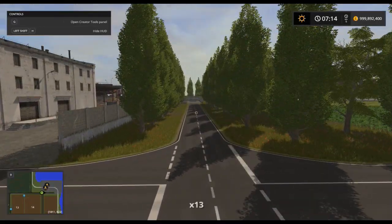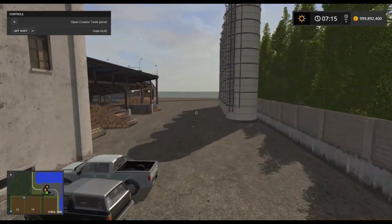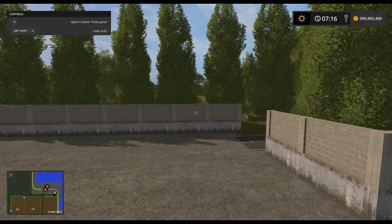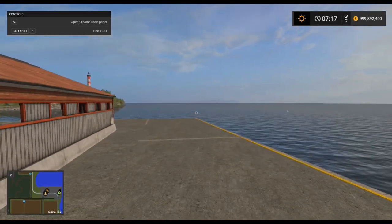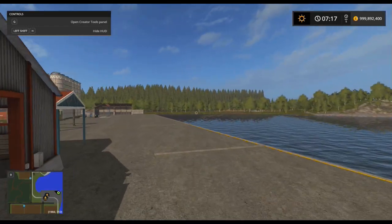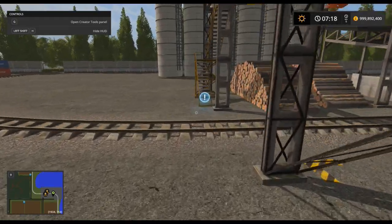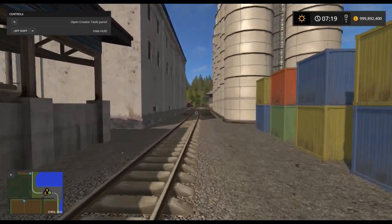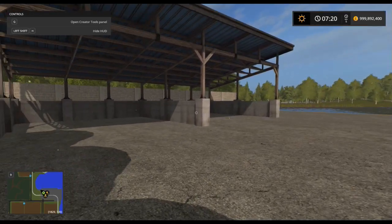Here we have our first sell point. There's a very large furnace, a second entry point, new storage, and we've got docks. There's more storage — or better storage — routed around here.